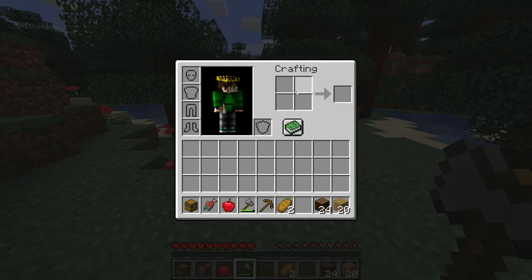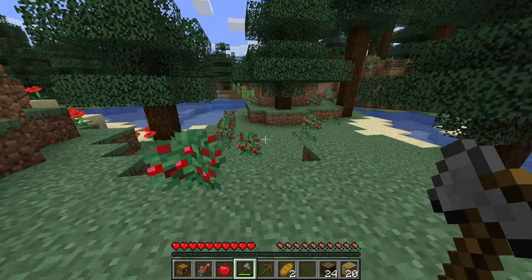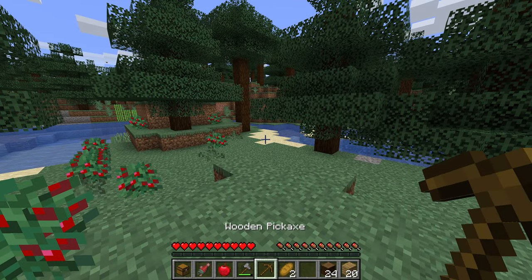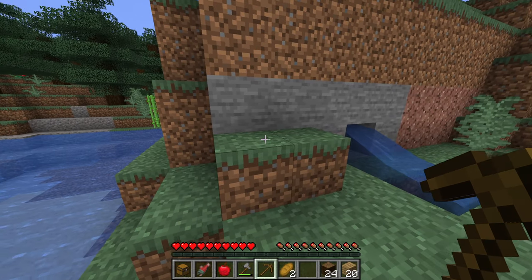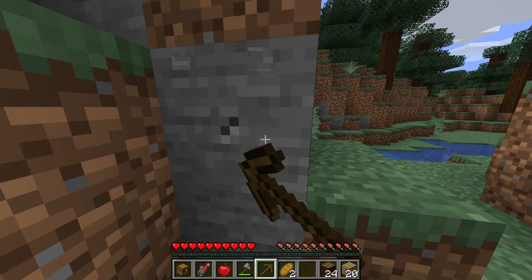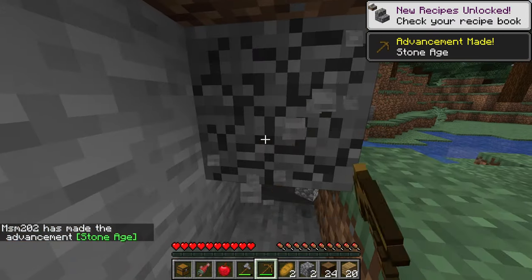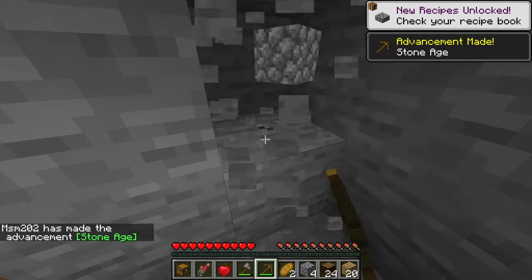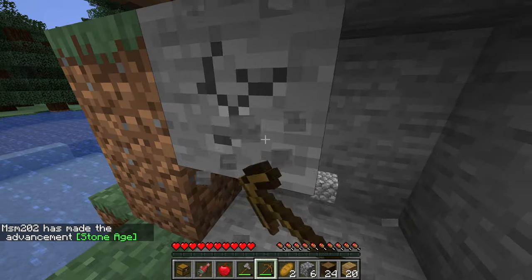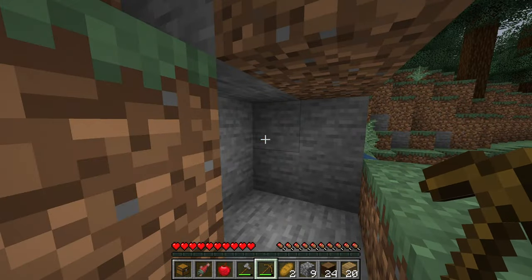You're going to want to build a crafting table if you want to make a pickaxe, but we did actually receive a wooden pickaxe in our bonus chest. We want to gather some stone so we can make better tools. Some people might be inclined to make a bunch of wooden tools first, but I highly recommend you only make a wooden pickaxe and then go straight to stone tools. We already made enough for a set of stone tools.